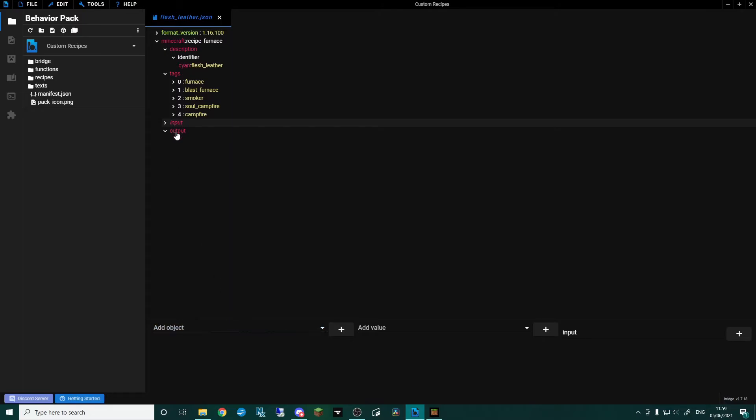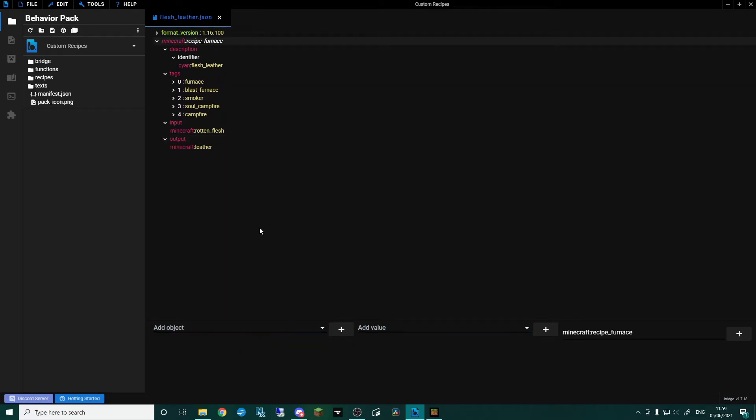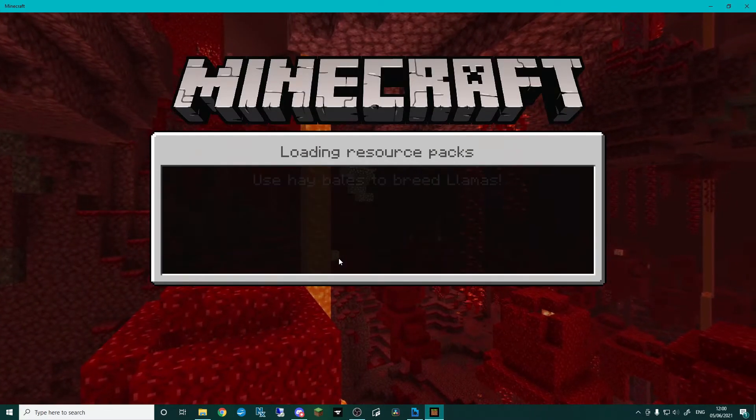Then we have our 'input' — go add value and look for 'rotten flesh'. That's what we're putting in. And our 'output' is going to be 'leather'. Press Ctrl+S to save — done.